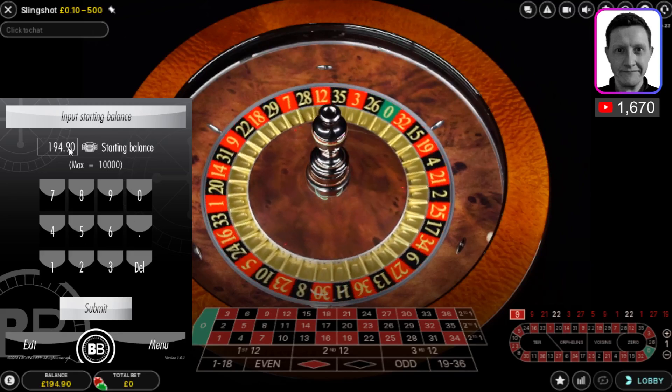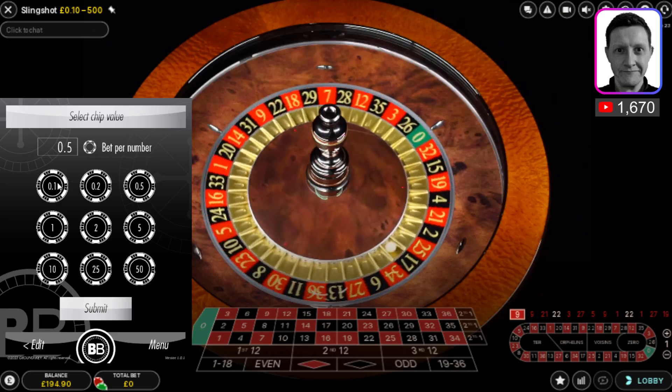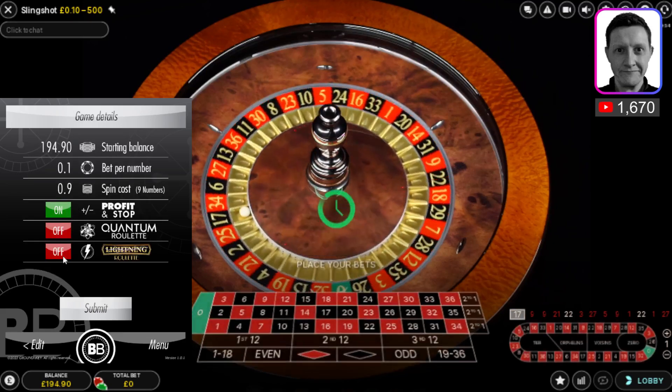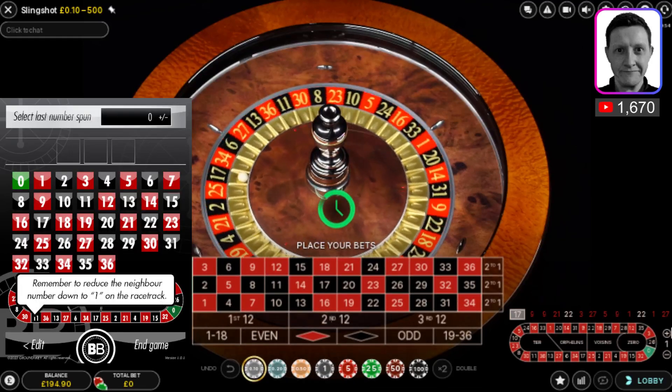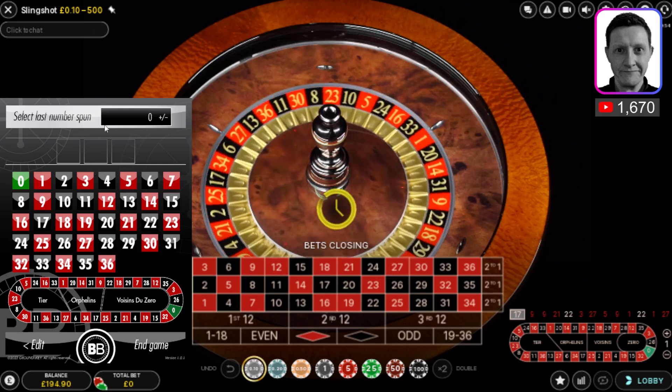I'm going to put my balance in — 194.90 — submit. I'm going to play the minimum chip value for this table, which is 10 pence. Submit. I'm going to leave it on the profit and stop because this is how I set it up. Submit. Neighbor number setting down to one in the racetrack — it's already set to one. I'm going to wait for the next number to land.